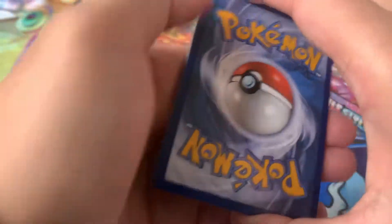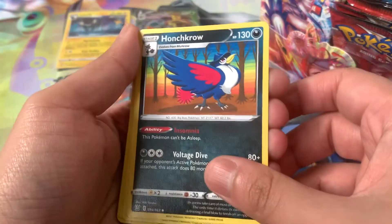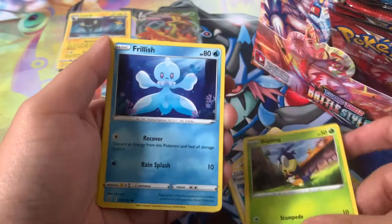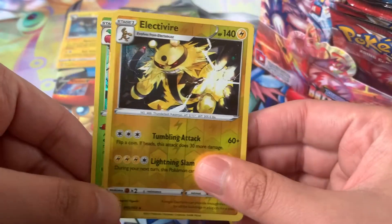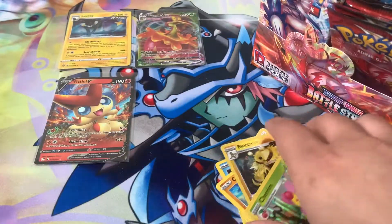Alright, next pack. I think our luck is turning around. We got a Water Energy, Haunt Crow, Purugly, Karina's Focus, Blipbug, Frillish, Cubone, Zubat, Spearow, Electivire Reverse Holo — this is really nice, Electivire is one of my favorites — and a Charim Holographic. And that was from a green code card, so very, very interesting.